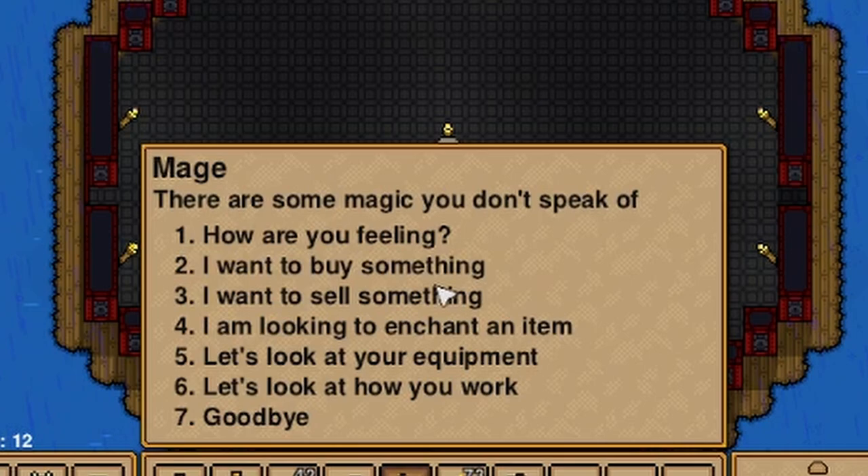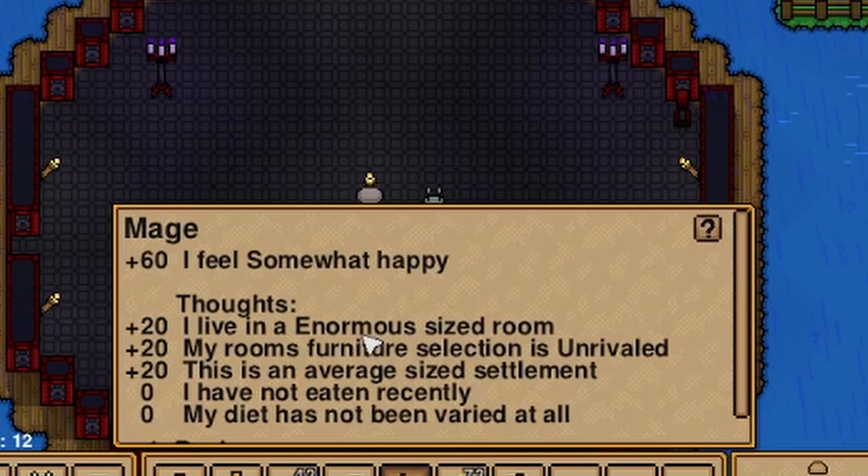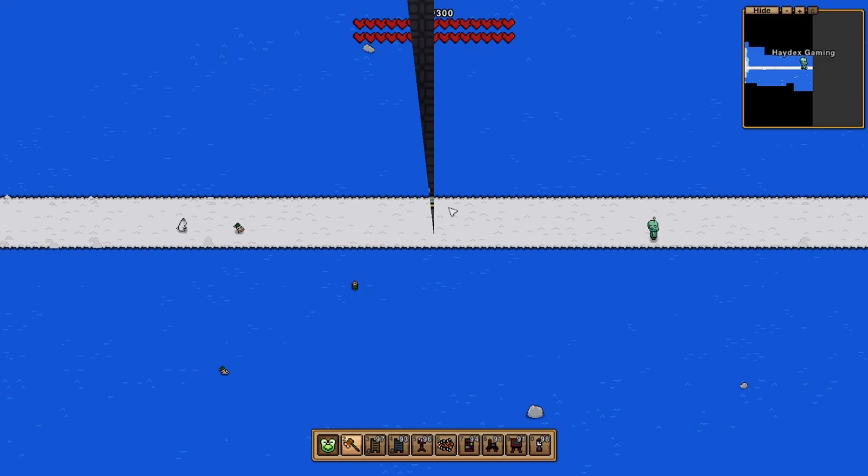Number twenty-three: want a discount when buying items from NPCs? Make sure they are happy — the happier the NPC, the cheaper things will get. This also includes enchanting; the happier the wizard is, the cheaper your enchants.